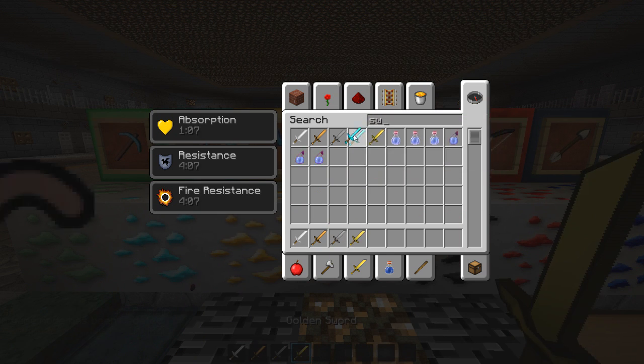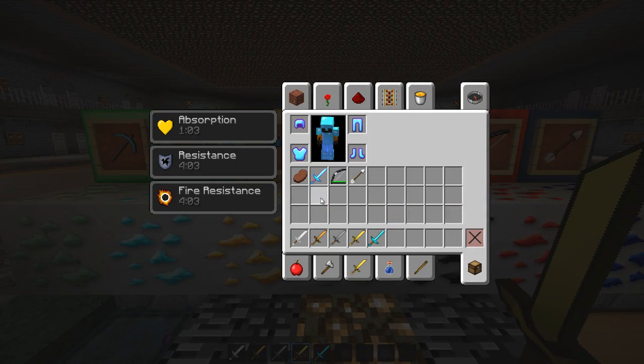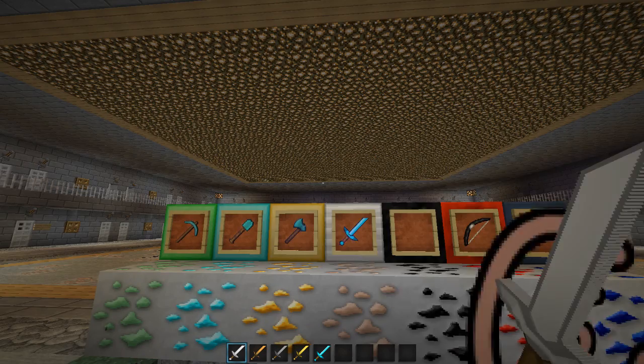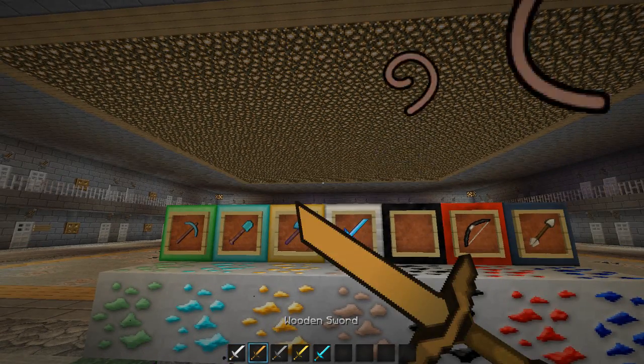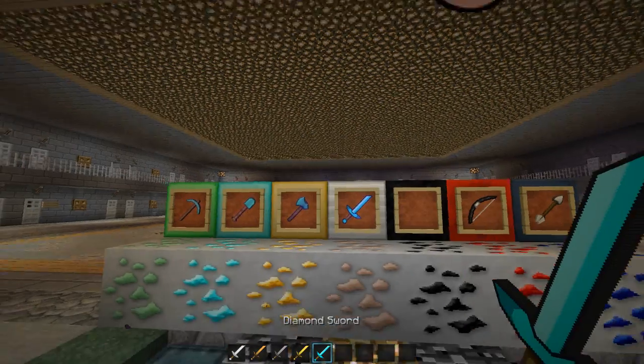I'm going to show you all the swords quickly, and the armour which is just standard Faithful or R3D Craft. So these are the swords: the iron sword — I think that looks cool — then we have the wooden sword, stone sword, gold sword, and diamond sword.